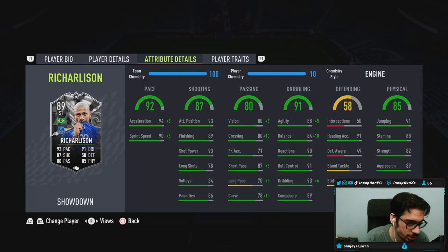Just like most players, we're going to give him the Engine chemistry style to boost his acceleration and sprint speed up to 99 and 95 for the meta of the game. Base card stats for shooting are on the lower side as of right now, but with the upgrade it could be a little bit higher.